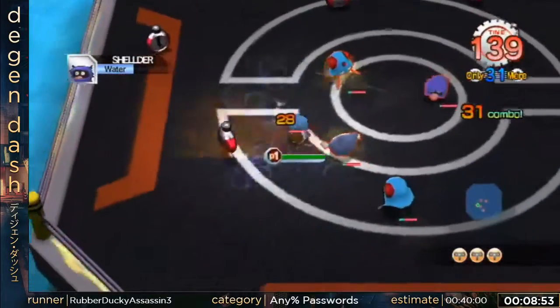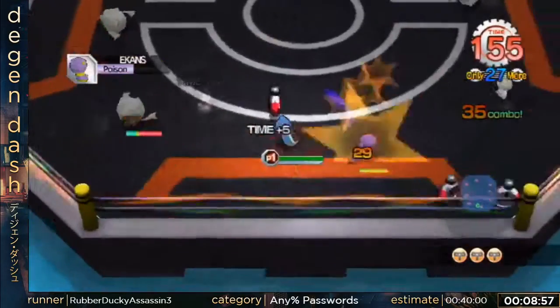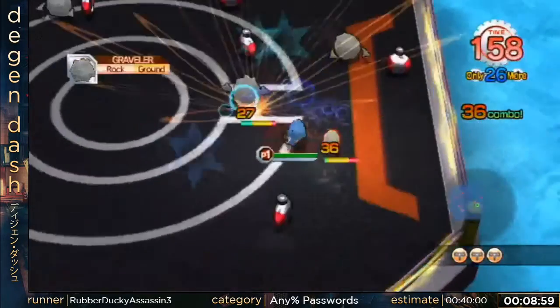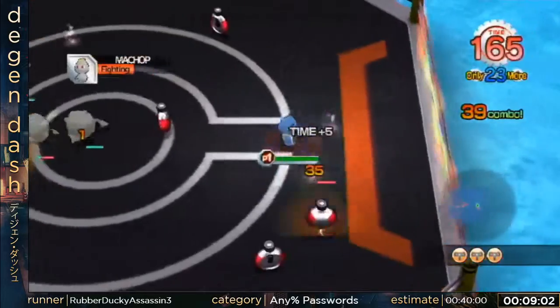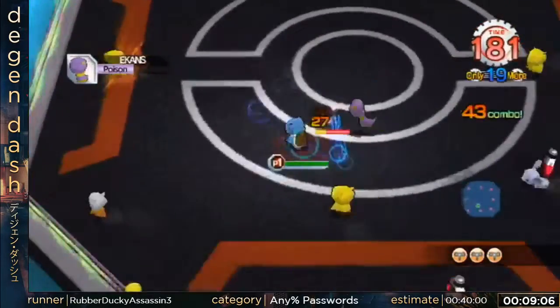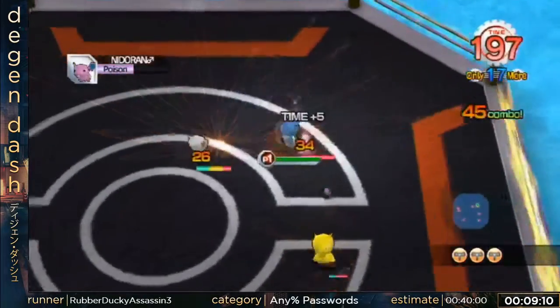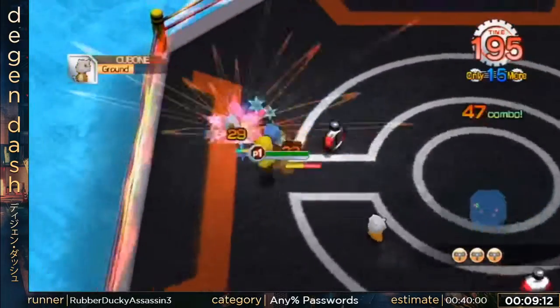The reason I don't use Blastoise over Rattata is because, while Aqua Tail is fast, it creates a lot of lag with the game — you're hitting a bunch of Pokémon that are in your way. It's just faster to use a Pokémon that has a faster walking speed.